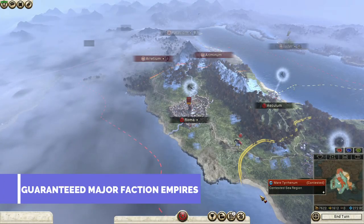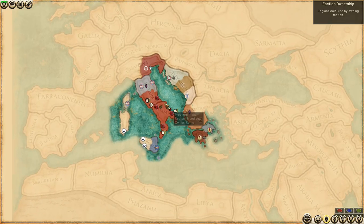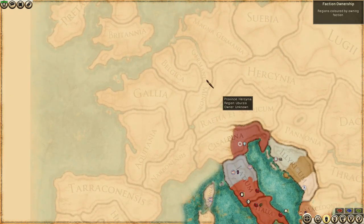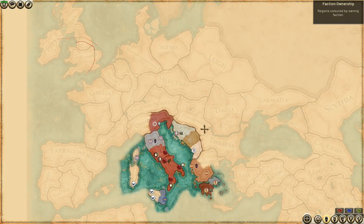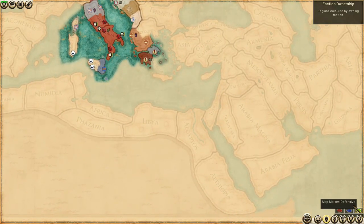Guaranteed Major Faction Empires. One of the improvements Rome 2 made over its predecessor was breaking up the unrealistic conglomerate factions like Gaul and Britannia into several minor factions. The unfortunate downside, however, is that oftentimes the minor factions will destroy the major ones, leaving you without late-game challenges. This mod forces major factions to always win their auto-resolves against minor factions within the fog of war. Now you can look forward to having at least one or two major players at the end of your campaign, much like you could in Rome 1. I'm looking at you, Egypt.